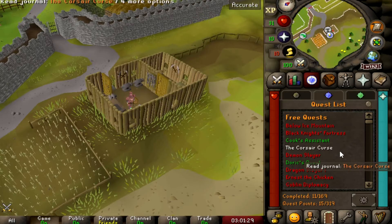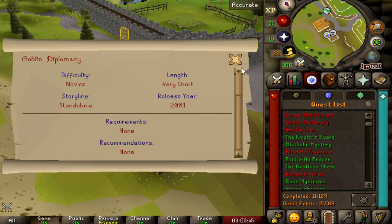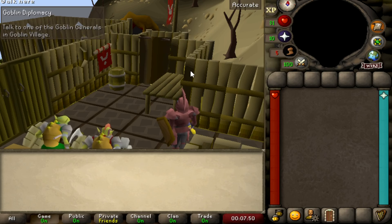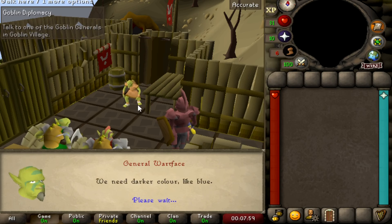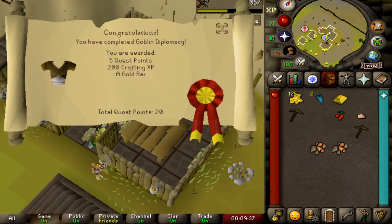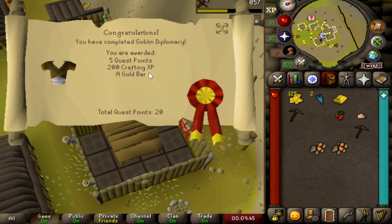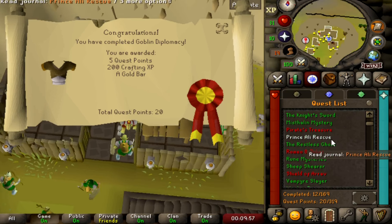Now I'm probably going to do Goblin Diplomacy — a really fun quest with no requirements needed, it's a free-to-play quest. This part of Goblin Diplomacy is hilarious — the goblins are doing a full fashion show with the goblin mail, trying out their goblin outfits. We finished it and now have 20 total quest points, 200 crafting XP, and a gold bar. One of the reasons I wanted to do Goblin Diplomacy is that I believe it's a Dorgeshuun crossbow requirement quest.